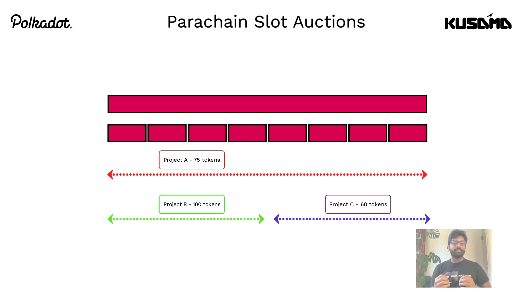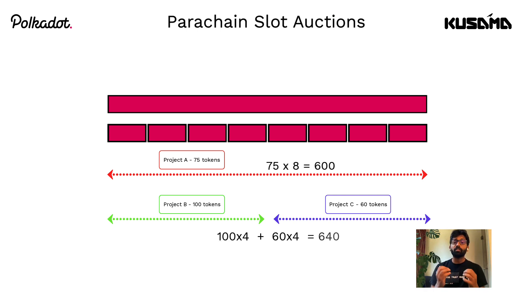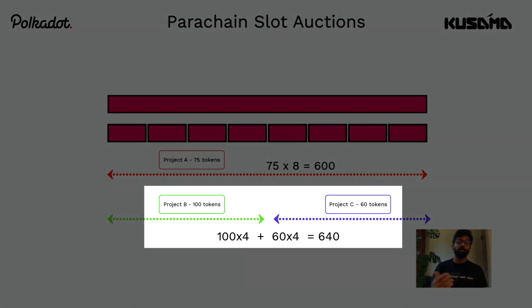Now who wins the slot? Let's do the calculation: 75 tokens bonded for eight lease periods would be 600. 100 tokens locked for four lease periods is 400, plus 60 tokens locked for four lease periods is 240, which in total equals 640. And the winners of the slot auction are Projects B and C.